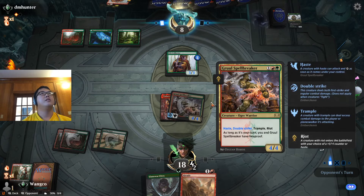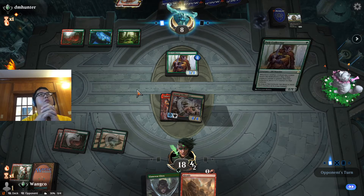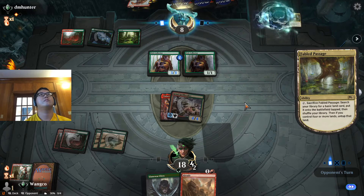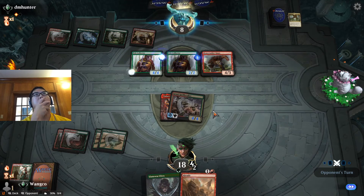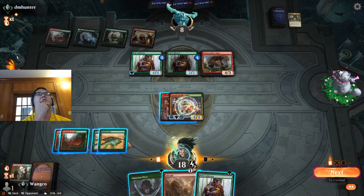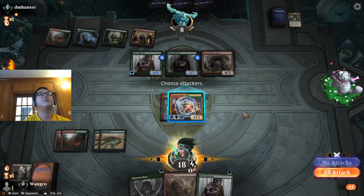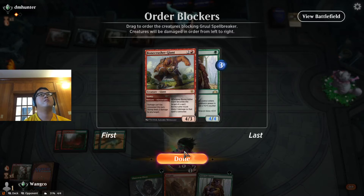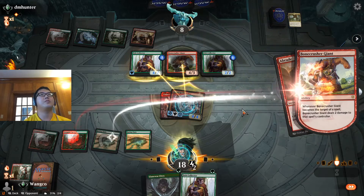That's alright. This is out of Abrade and Bonecrusher range, so they need Lava Coil or to pair it with a Pelt Collector block or something. I can give this a plus-three, plus-three — seven, seven. And if I just attack normally and use the Abrade to kill something, then the Gruul Spellbreaker lives. Got to do this one — don't take two damage. Totally worth it though.